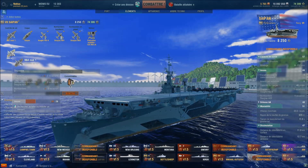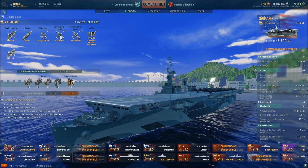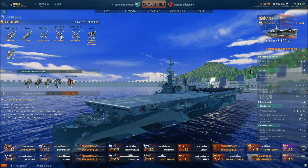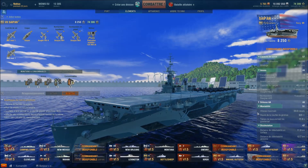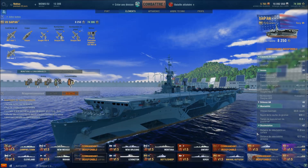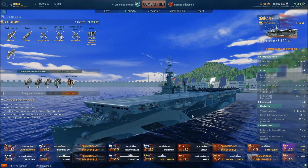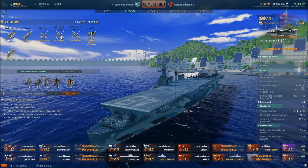Il y a trois avions par escadrille de torpilleurs. Au niveau des points de structure, il a 44 600. Il possède un moteur lui permettant d'atteindre les 33 nœuds. Il a une détectabilité en surface de 11,9 km et aérienne de 12,7 km. Il a une capacité de hangar de 48 unités.